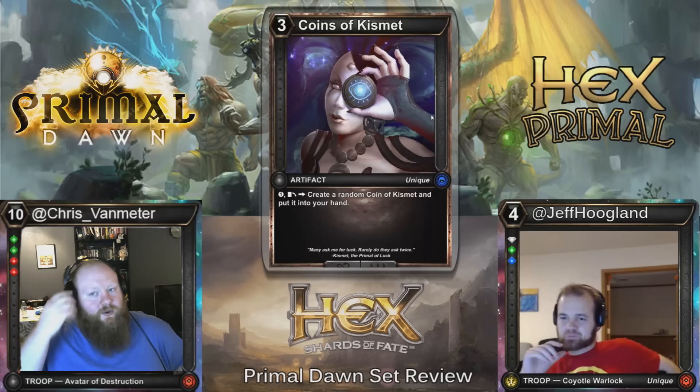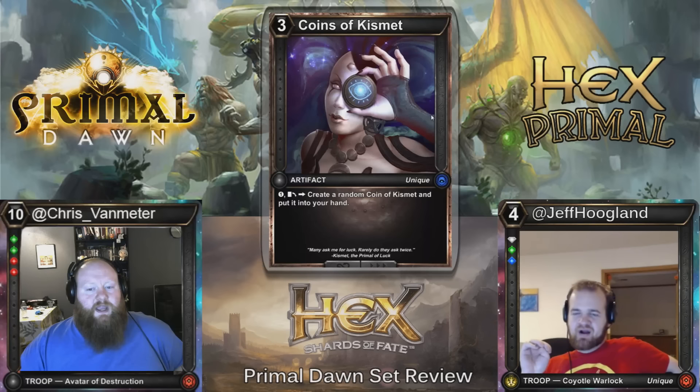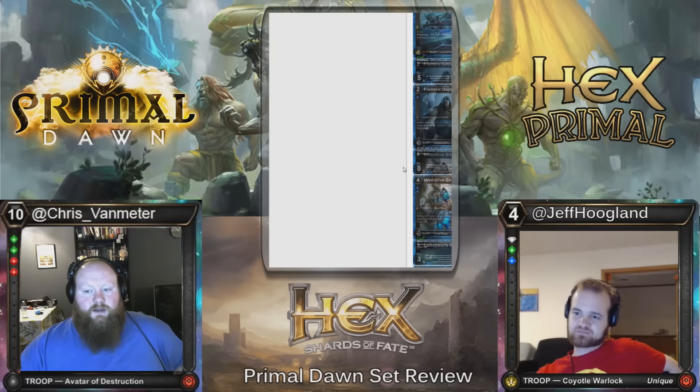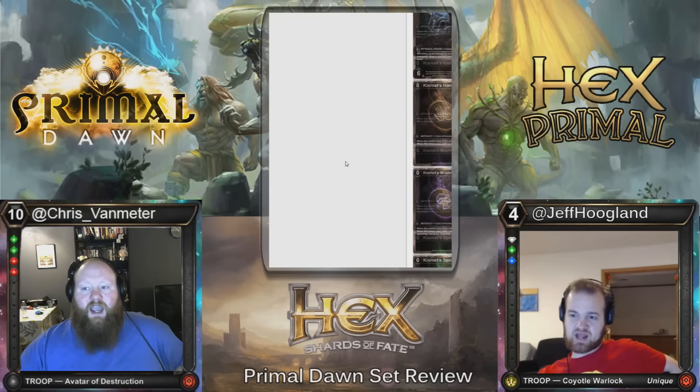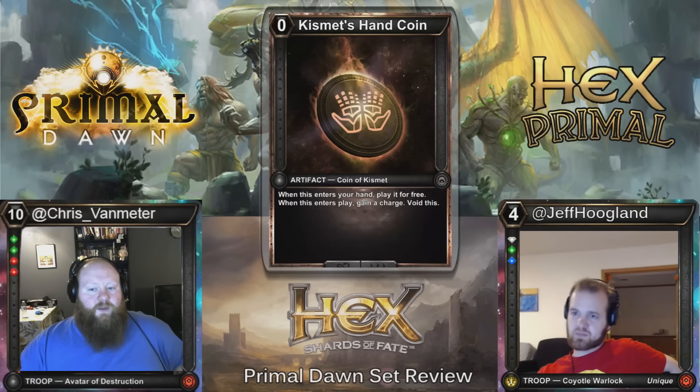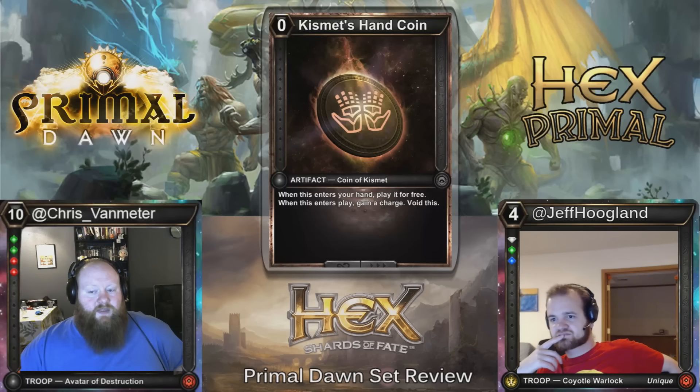Here we have Coins of Kismet, and this is one of the most interesting cards in the set. It's a three-cost artifact — you pay one and exhaust it to create a random coin of Kismet and put it into your hand. There are nine different coins and they all do different things. They all cost zero; when they enter your hand you play it for free, and when they enter play they do something, then they're voided. So it's always going to give you a random something — one gains you a charge, one gains you a permanent resource, one gains you a random threshold, one draws a card.